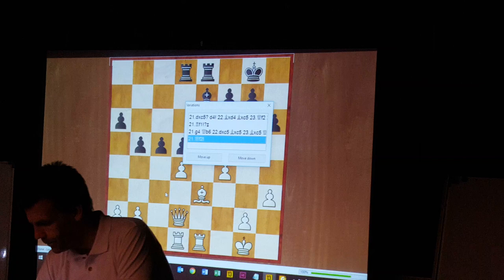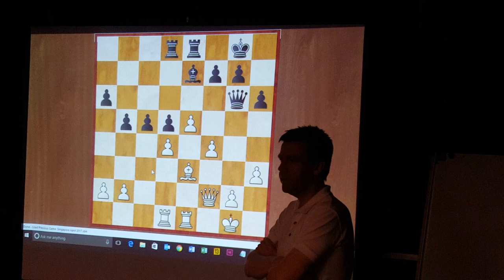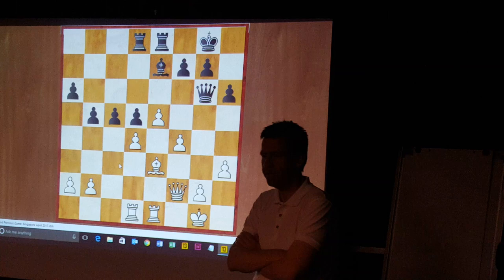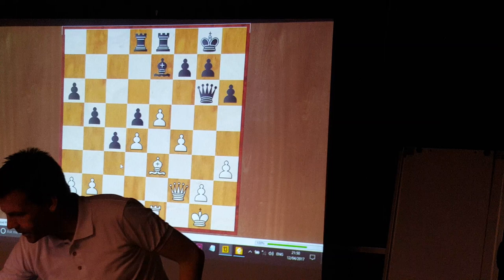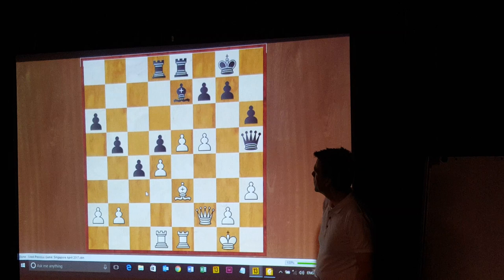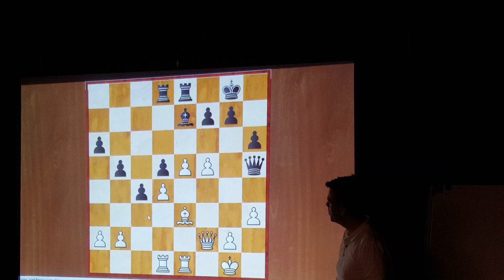Instead, he played Queen F2. He wants to play F5, and now he's threatening DC5. Black doesn't really want to take C takes D4, bishop D4 — the white bishop becomes very strong on D4 after that exchange; it's not a bad bishop, it's a very strong bishop. So he plays C4, and then White gets F5 in.